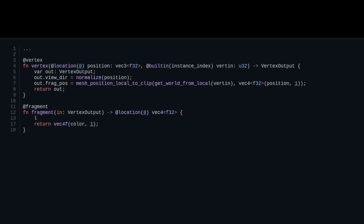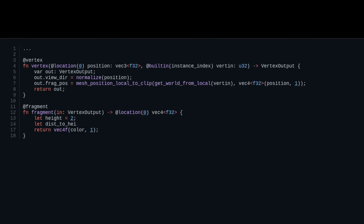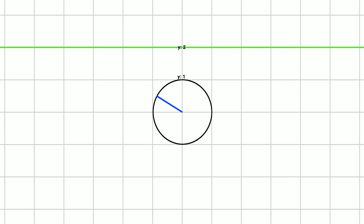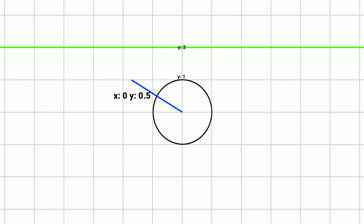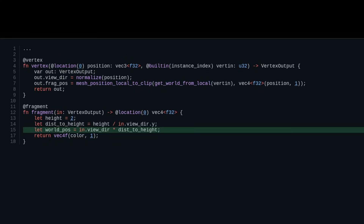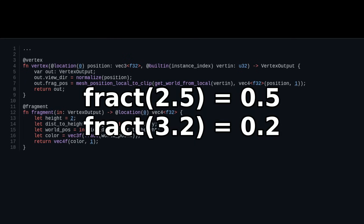Let's jump into the code. We're going to start by adding a height variable — this is the height of the plane we want the aurora to live on. Working with this spherical sky mesh, we need to figure out where the direction we're looking at intersects with that plane. We can do that by dividing the height by the direction to the vertex — that gives us the distance we need to travel to reach that height. For example, if the height is 2 and the view direction is 0.5 on the y-axis, 2 divided by 0.5 is 4 — we travel 4 units to reach this height. Taking the direction and traveling that distance gives us the world position of the plane intersection. We then put it into a fractional function, which creates a visual repeating pattern going from 0 to 1.